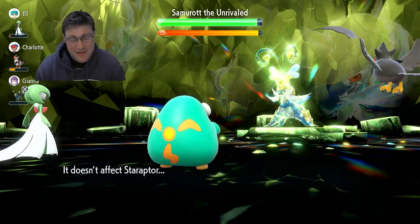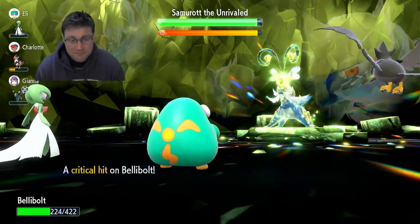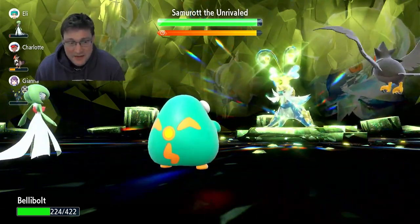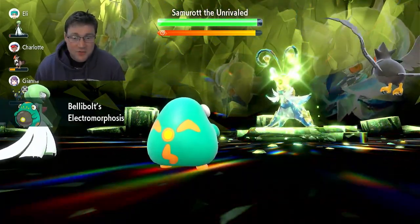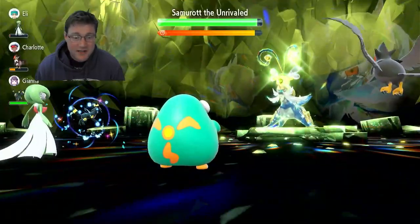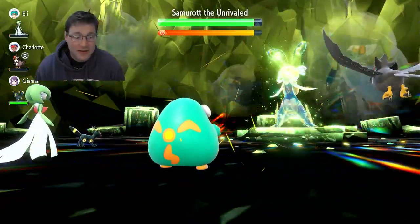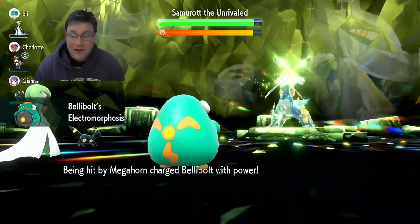Bulldoze — that could do some damage. It's going to lower our speed, but it was a critical hit and we're still out of crit range for the next attack. Our speed fell — that's not ideal, but it is what it is. So we get our Electromorphosis going. We're going to throw off another Parabolic Charge right here. He's probably going to use Megahorn, probably going to crit — which is okay because we're in safe range. He didn't crit either. The Intimidates are really, really helping out here.